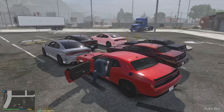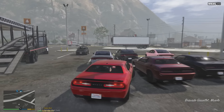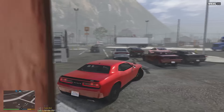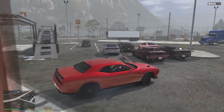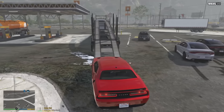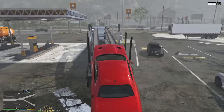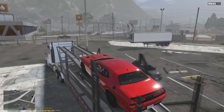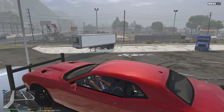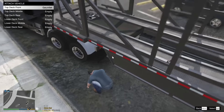We'll probably put the Challengers up top and Chargers on the bottom — it seems like that would be the best thing to do. I already know a couple of these cars are gonna despawn, so I'm not even worried about it — I'll just spawn them back in. I'm already anticipating them despawning. All right, let's go ahead and attach this top front — there we go.